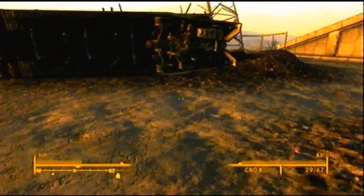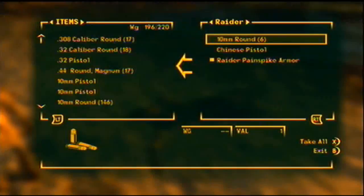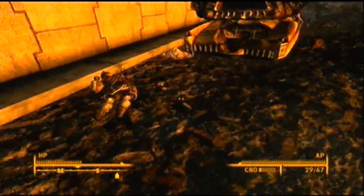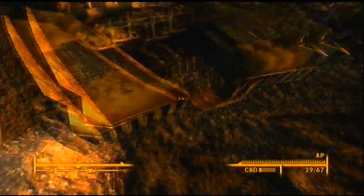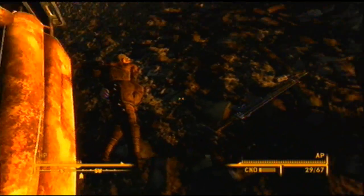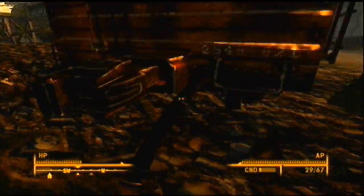You can get other companions — there's a bunch of other ones. But the main ones I always use are Dogmeat and there's this other guy, which I'm not going to spoil, but I'm going to say he works. The only way you can get him, though, I'm pretty sure is if you have the Broken Steel DLC map pack. I'm not guaranteeing that, but I'm pretty positive that's what you need.